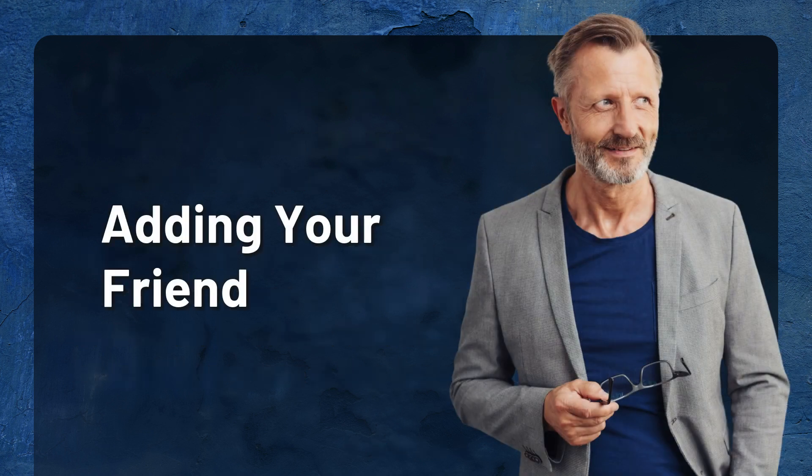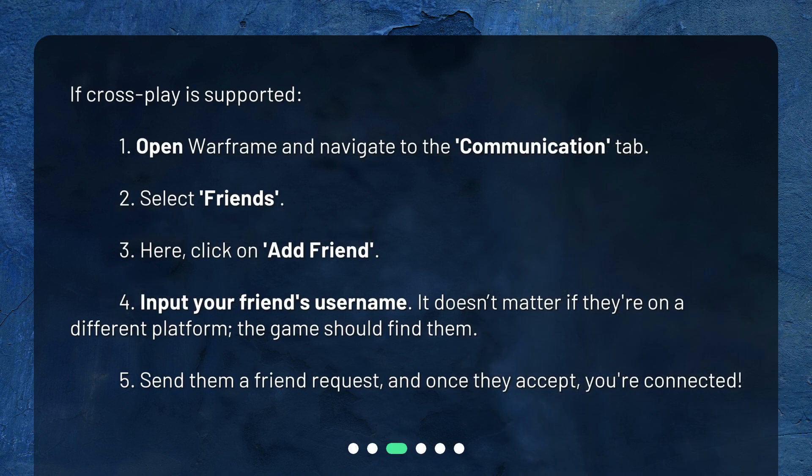Adding your friend: If cross-play is supported, open Warframe and navigate to the Communication tab. Select Friends. Then click on Add Friend. Input your friend's username — it doesn't matter if they're on a different platform, the game should find them. Send them a friend request, and once they accept, you're connected.